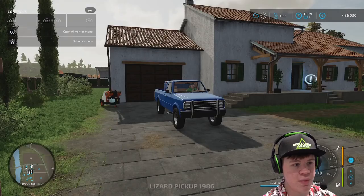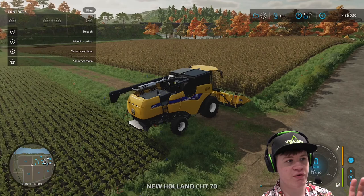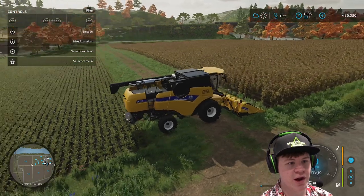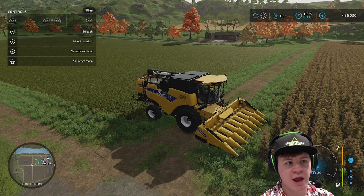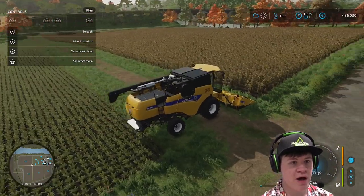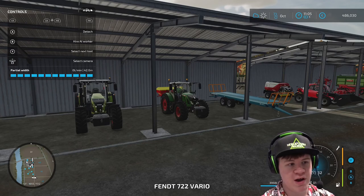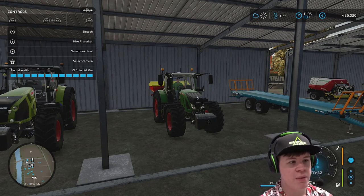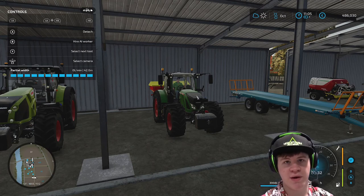If I hop into the combine, we also have this field full of sunflowers which was growing in the last episode. They're ready to be harvested now, so I've gone ahead and rented a different header - this is not the usual combine header, you have to have a special one to harvest the sunflowers. So I've rented this for now and we're going to harvest this field. First of all I'm going to hop in the tractor and set a worker off to do that field, then we'll grab the combine, grab a trailer, and see what we can do with the sunflowers.